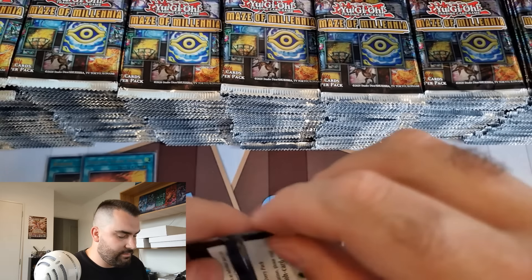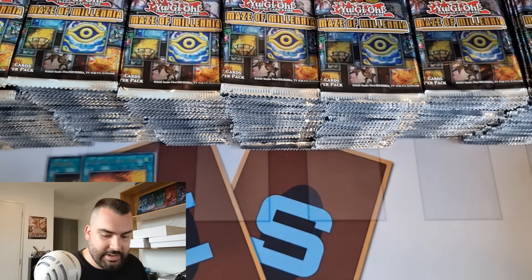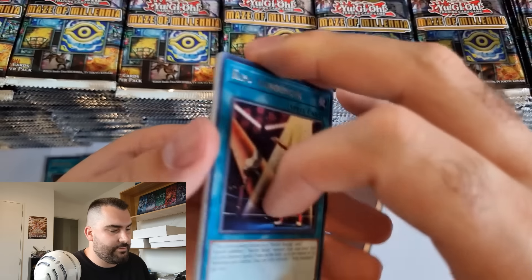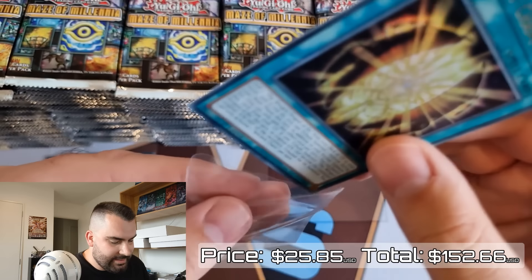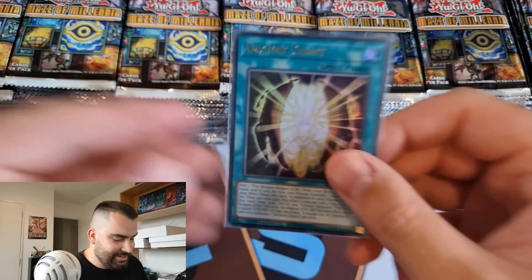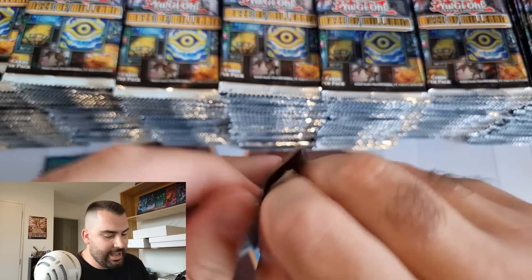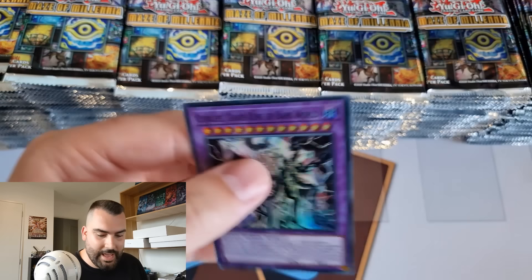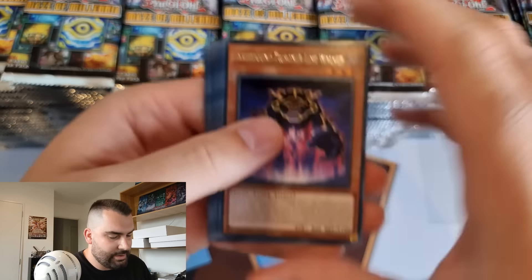This is our first case opening of a side set so there should be plenty of collector's rares - hopefully a quarter century secret rare too. I don't know the ratio for the quarter century secret rare, but collector's rares are usually one in every three to four boxes. With 12 boxes here we should hopefully get three to four collector's rares. There's an Ancient Chant - unfortunately a reprint, which did help the value of the original print.